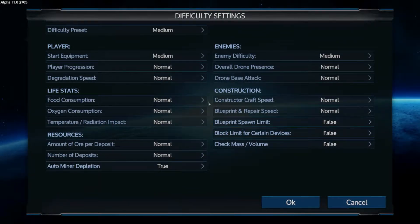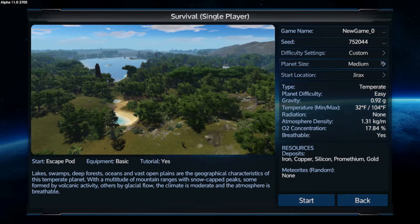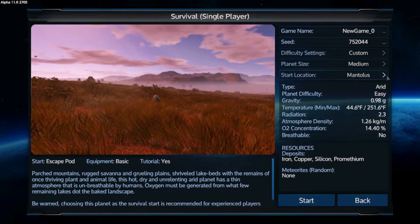Kind of tired of it being easy, so I am going to change this. I want hard enemies, high presence, hydro mystics, honor minor depletion. True block limits for certain devices — false. I want volumes to be true. All this stuff looks good, but I want to choose a different starting planet — I think it's just a little too easy starting on Omicron.